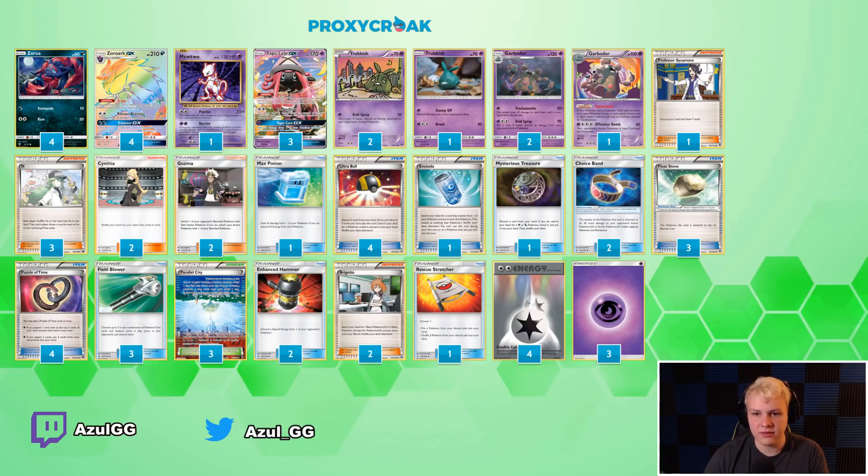Four Ultra Ball — pretty standard Pokémon search. One EVO, one Treasure. Two Choice Band, three Float Stone — pretty standard tool line. I know some people have been cutting down to two Float, but it's a little greedy. We just go three-two; we just want to be consistent. If you're the better player and you can play your game, you're going to win most of the time. Four Puzzle of Time with the Zoroark deck — standard. Three Field Blower. You want control over your own Toxin as well as the game in general, getting all their tools in the discard pile to make sure Trash-o-Lanch does a lot of damage.